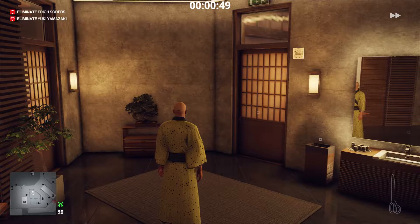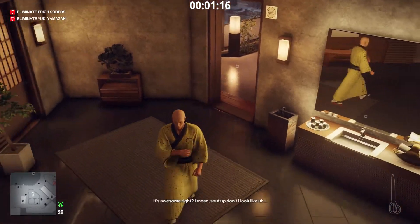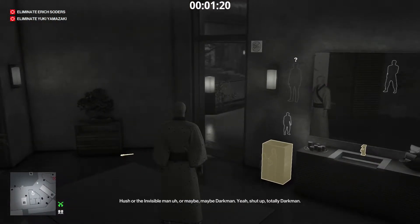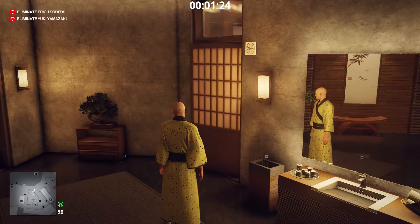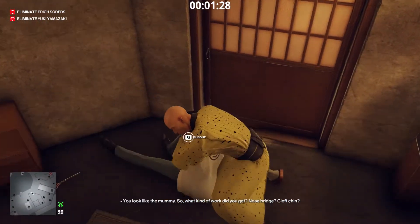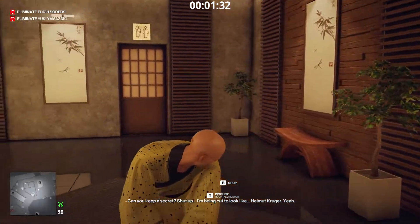After 1 minute and 15 seconds have passed since we started the mission, we open the door and throw the scissors. The director will come inside. Subdue him and close the door. We hide him in the closet near the patient.